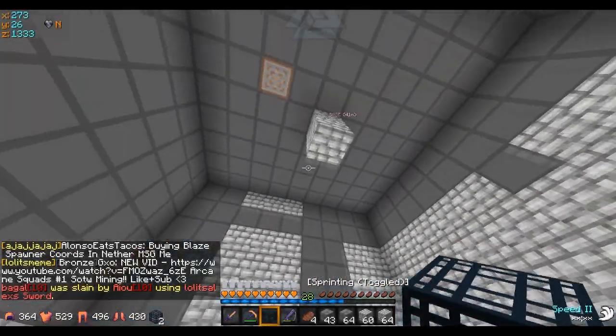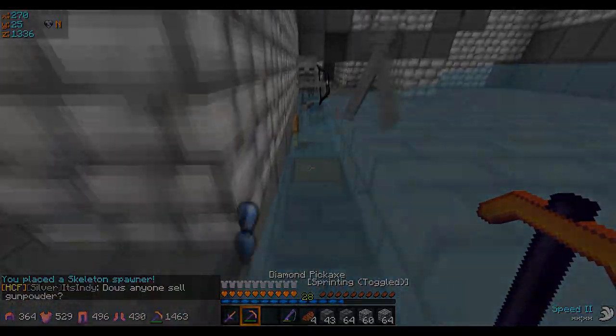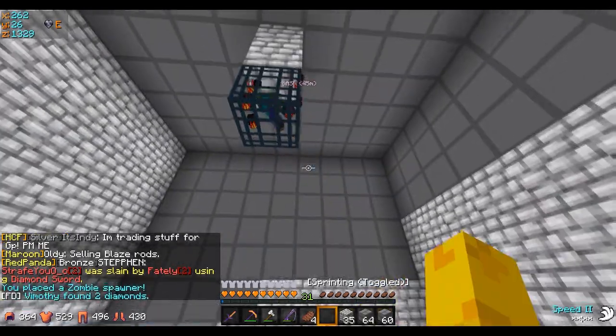Hey guys, we're gonna place this spawner. Here you go - GG. Oh, it actually spawns! This is incredible. Alright, well, second spawner acquired - GG.